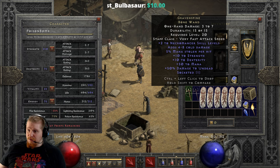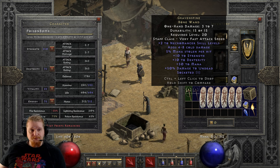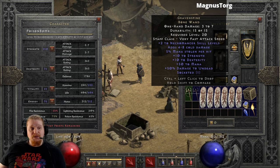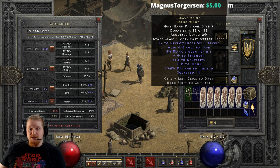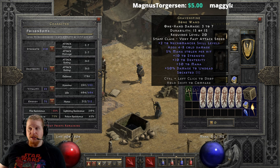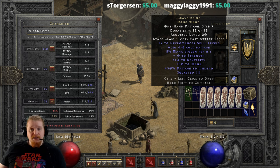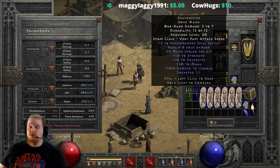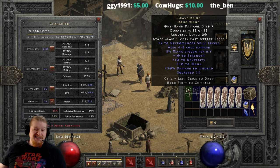The Grave Spine bone wand has a damage of 3 to 7, which is relatively low. Like all wands, they usually have absolutely terrible damage and durability. As I've said in previous videos, they have basically no enhanced damage, and this is one of the biggest detriments to using them as any kind of weapon — you just don't have any kind of boost to their damage, so even if you wanted to upgrade them to elite status, you just can't.